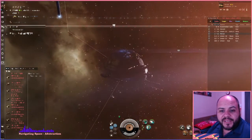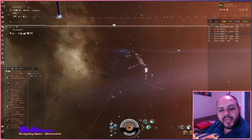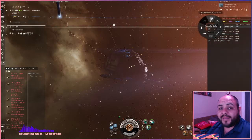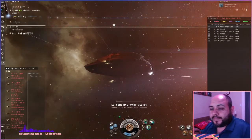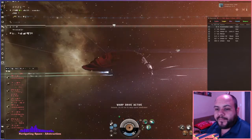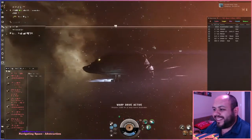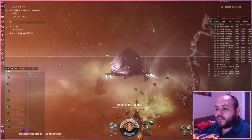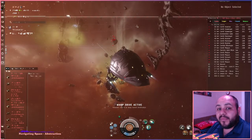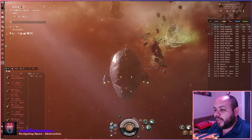All right, for your consideration we have the Sansha Lookout DED unrated, largest ship size unknown. The last time we were in here I remember there being a lot of frigates, a couple destroyers, which means we can easily do this in a frigate of our own.